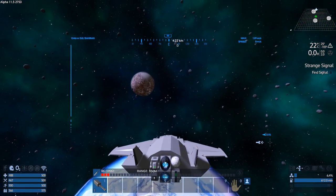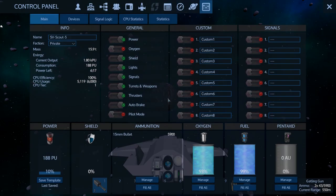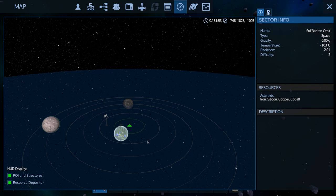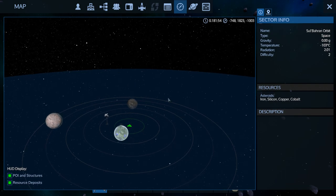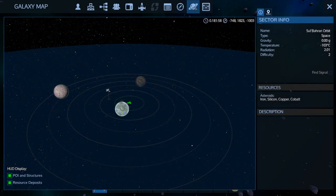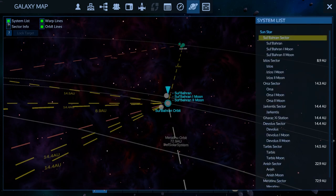Which one's closer? That one looks cool — I just want cobalt. Let's take a look — no, we want this one. Let me check: that is number two, that's number one. Can we just click on it? No, unfortunately. Let's go into Sector Info — no, we want System List. Here we can go into number two and then go back.